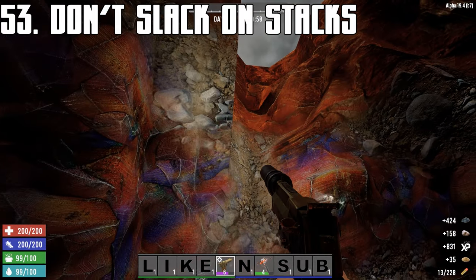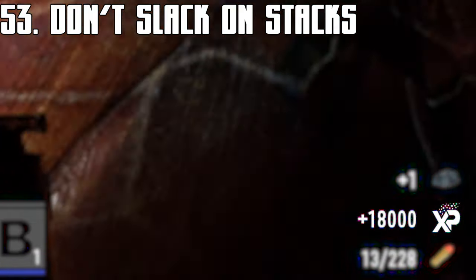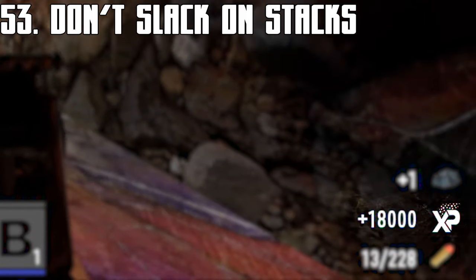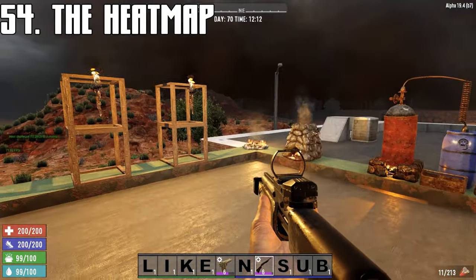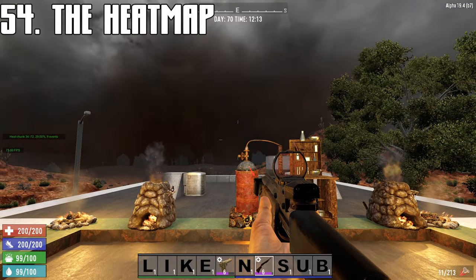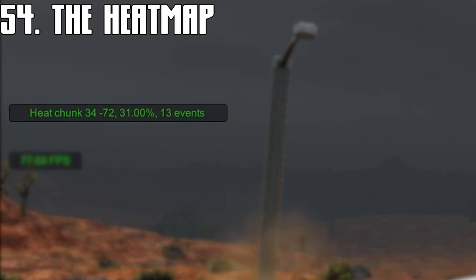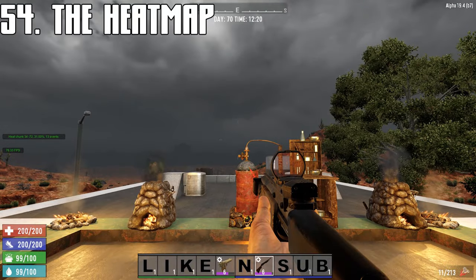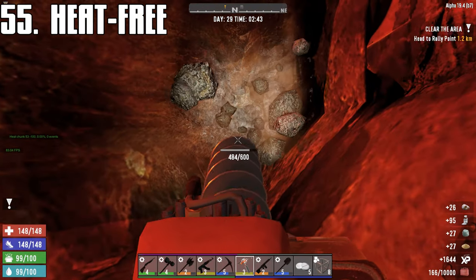Once you've read the book allowing you to craft stacks, always make them when harvesting resources for tons of extra XP. Screamers spawn based on heat generation — open flames, destroying blocks, loud noise, gunfire, and explosions, as well as gas-powered tools, are examples of heat-generating items.